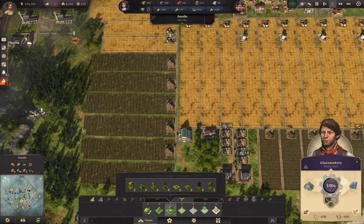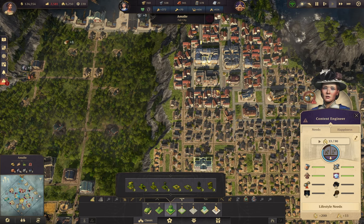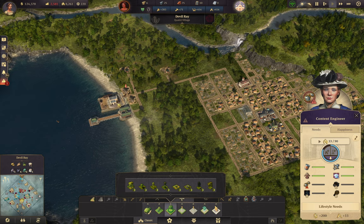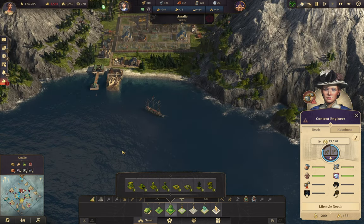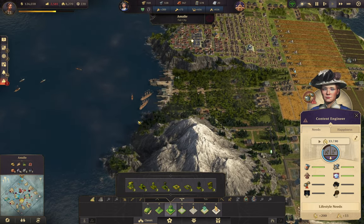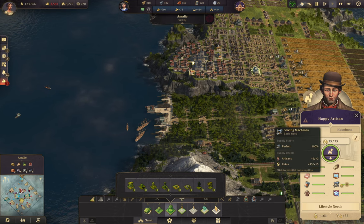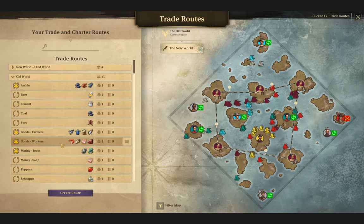That means engineers should be happy here momentarily — 25 more coins per. What I need to do — that's not my island, is it? Yes it is, I'm on the other side. Need to get this artisan trade route going. So — canned food, sewing machines, and fur coats.